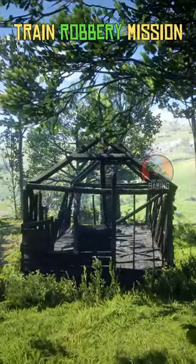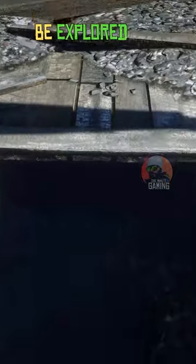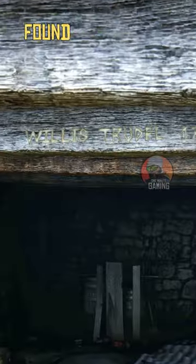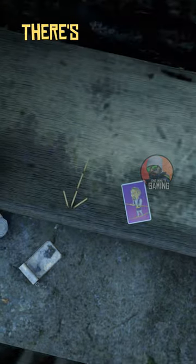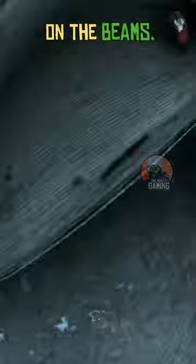The burnt-out house where the train robbery mission starts in chapter 1 holds a sad secret. The basement can be explored and multiple names of slaves can be found engraved on the crossbeams. There's a cigarette card and a set of matches arranged in the form of an arrow that points to another name on the beams.